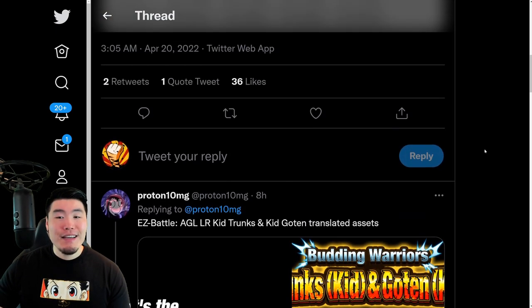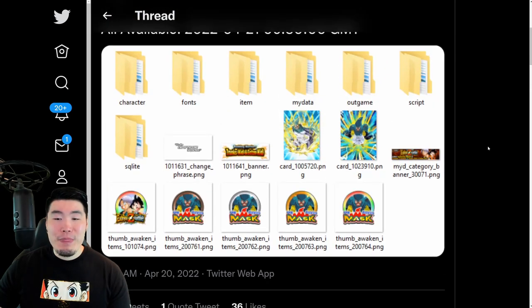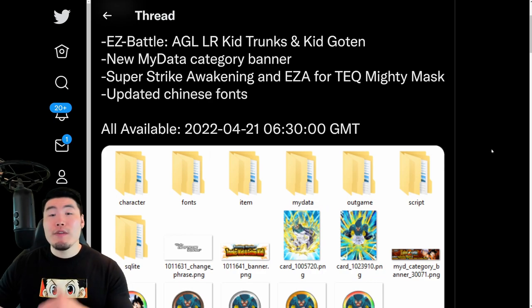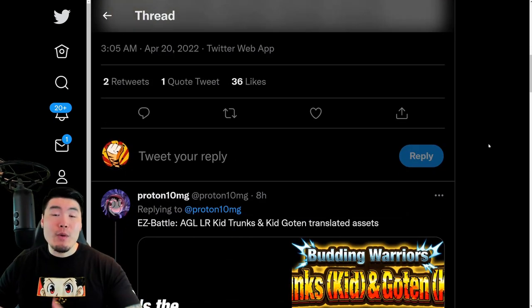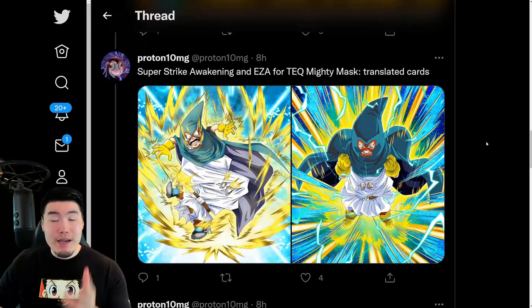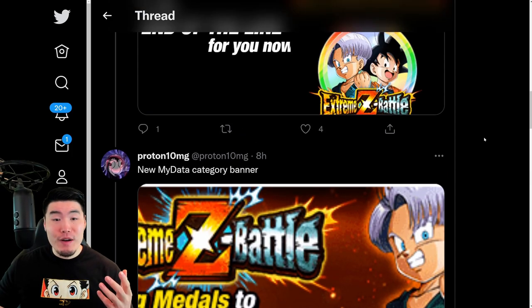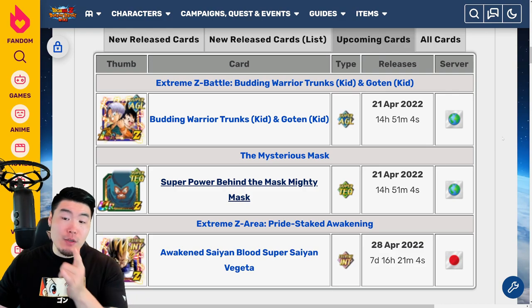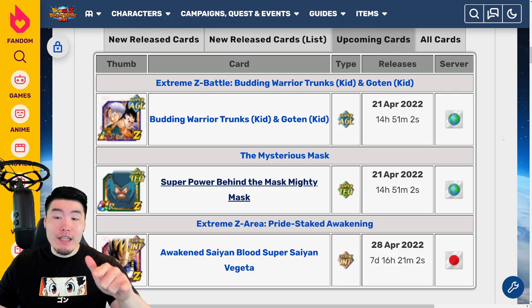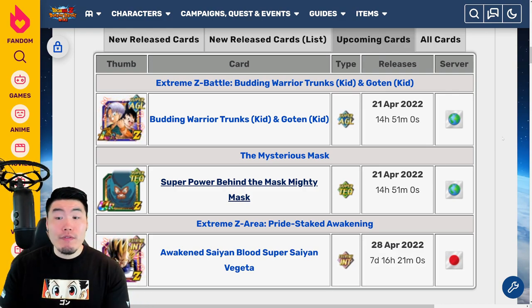And that was basically the entire data download, guys — not much more to talk about here. But before we go, I do want to quickly go over the Extreme Z Awakening details for the Goten and Trunks as well as the Mighty Mask for people that missed my video from a few days ago. So let's jump over to the Dokkan wiki here. As far as the release date goes for both of the Awakenings, it's going to be April 21st, 2022.